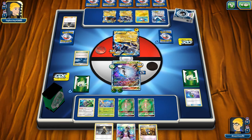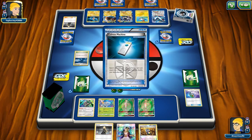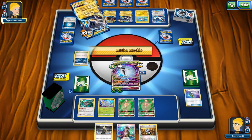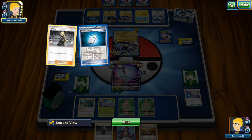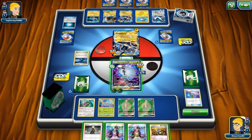They drop Rough Seas and heal up some of the damage — that's a misplay on my part. They use Chorus Machine to get a Plasma Energy onto the Lugia. The Lugia is able to take an extra prize when it gets a knockout, which is unfortunate because of that mishap.